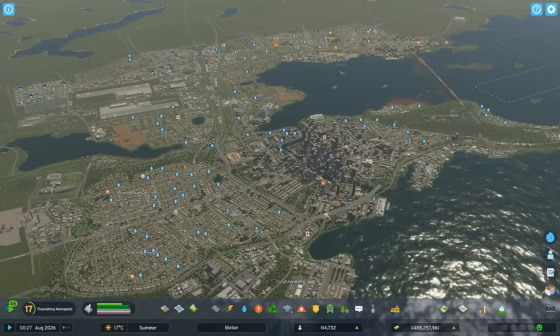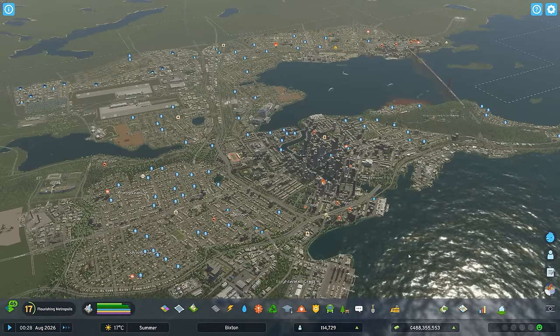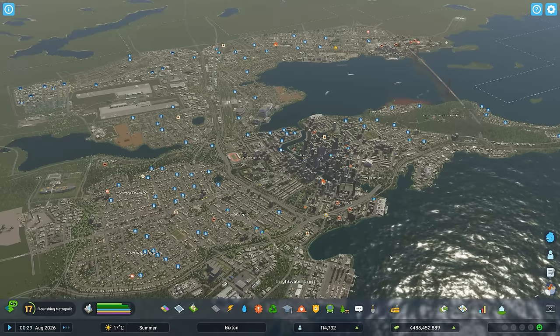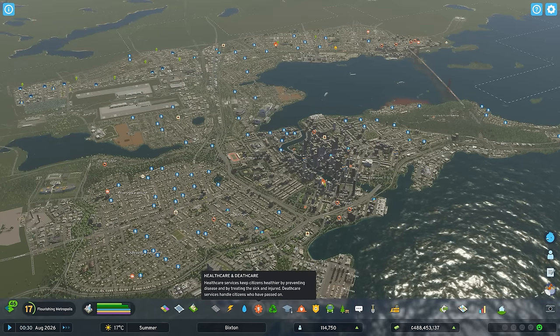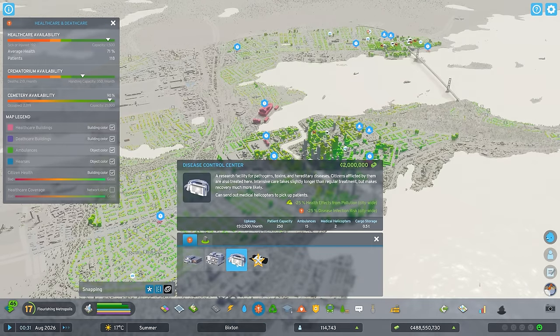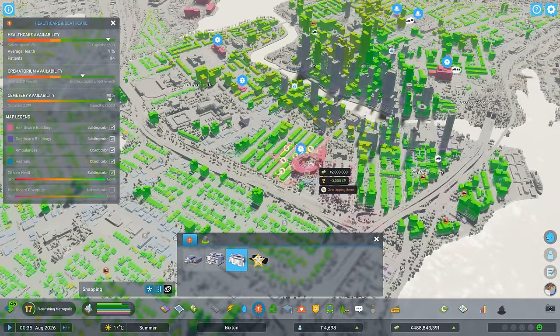Hey everybody, Tim Eister here, welcome back to Bixton in Cities Skylines 2. In today's episode I'm going to be working all over the city because I have a ton of buildings unlocked in the last couple of episodes that I need to plop down. The first building I'm going to start with is a Disease Control Center, which offers minus 25 health effects from pollution citywide and minus 25 disease infection risk, so that should greatly improve the health of our citizens.